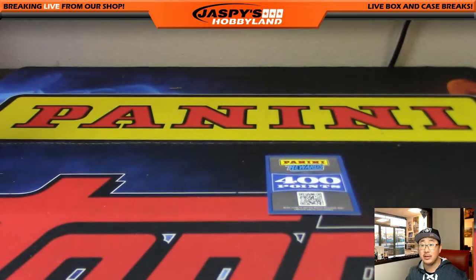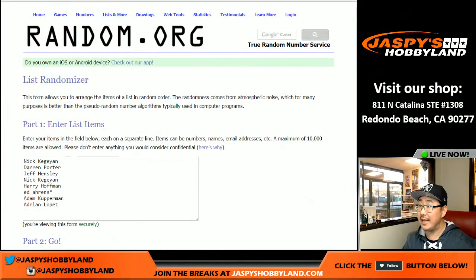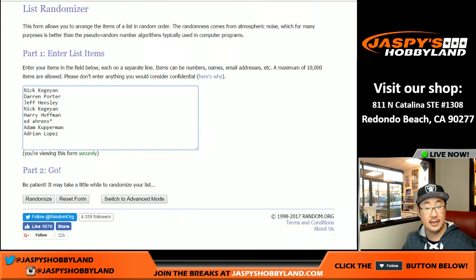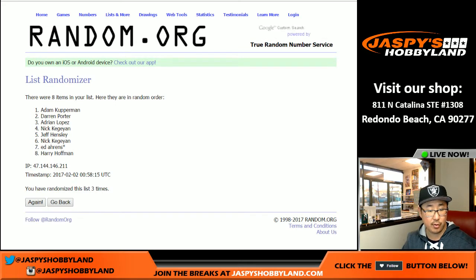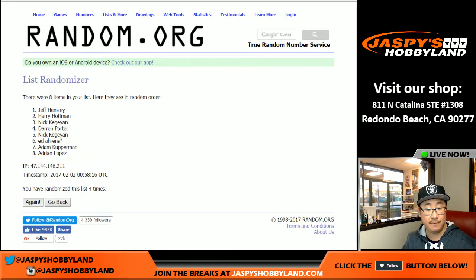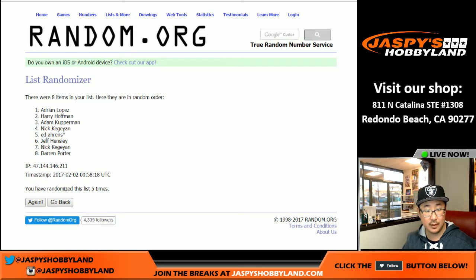And the squares and the points — top two will get squares, the third person will get points. Five times for each list. Good luck. Adrian and Harry with Super Bowl squares. Adam Kaye — 400 points for the Panini reward store.